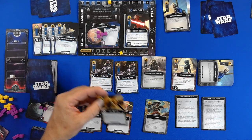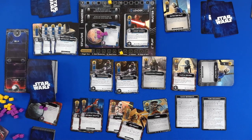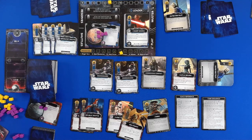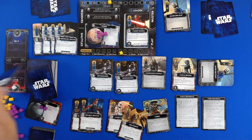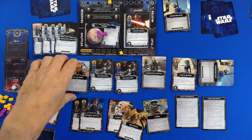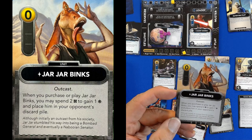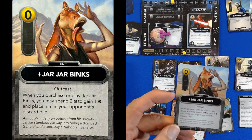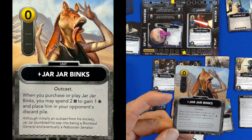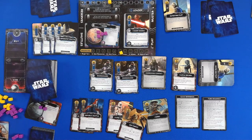So I'm just going to move the force one more in my direction. And there's Jar Jar Binks — I will buy Jar Jar Binks. Now Jar Jar is interesting: when you purchase or play Jar Jar Binks, you may spend two and gain one force, and place him in your opponent's discard pile. What I figured out is he's pretty much always going to be required, so he stays in play the whole time. That's the basic idea.